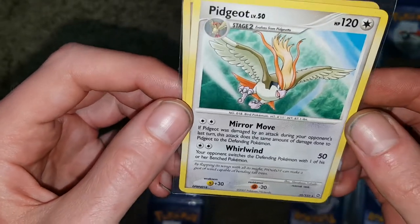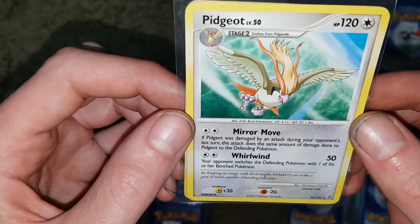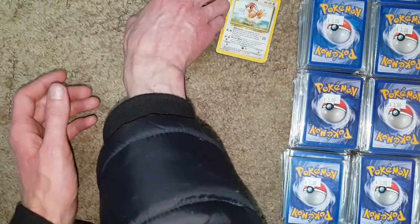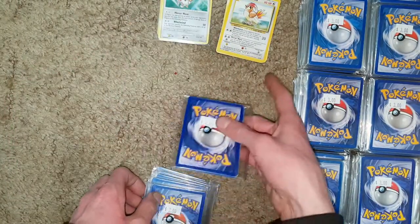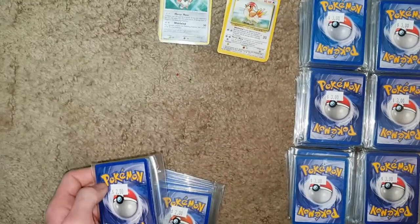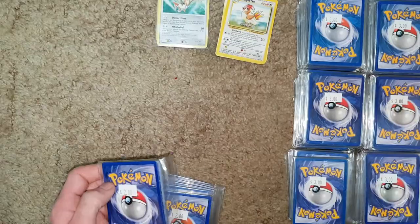Oh, it's super sick — 2007. Even though it's a newer set, it is Pidgeotto. So I guess we got Pidgeotto and Pidgeotto. Yeah, he has a rare card, pretty sure he's a rare card. So that's the cards we got so far.